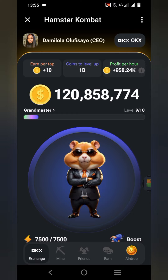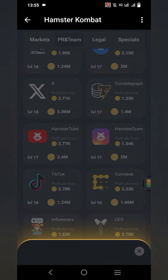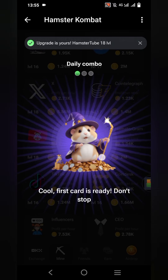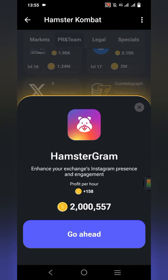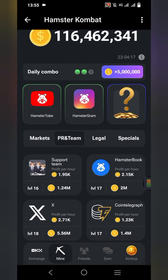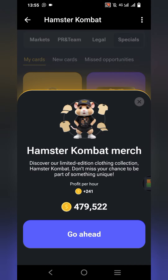Let's get started. The first thing you need to do is click on Mine. Under PR and Team, the first card is Hamster Tube — go ahead and click that. The second card is also under PR and Team: Hamstergram — go ahead and click that. The last one is under Special: Hamster Combat Match — go ahead and click that.